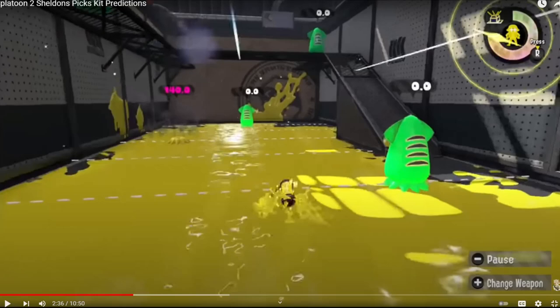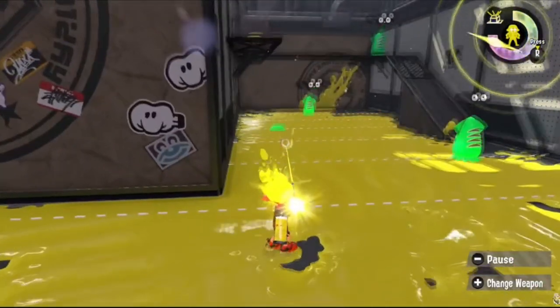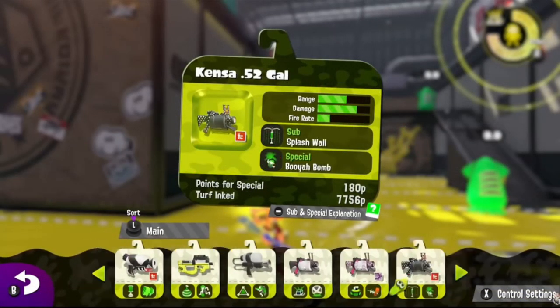Fresh Squiffer in Splatoon 1 had Suction Bomb and Kraken but didn't see much use because CRB had Spot Bomb and Kraken. Fizzy on Squiffer would be pretty insane, especially with MPU — Fizzy Bomb and good special charge on Squiffer would be crazy. I was hoping I'd say Missiles because Fizzy Missiles would actually be broken. This kit was completely wrong, so no points here. Fizzy did get nerfed but it's still the best sub option in the game.